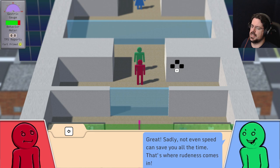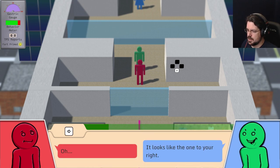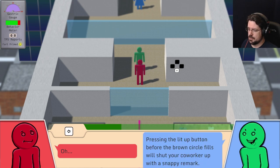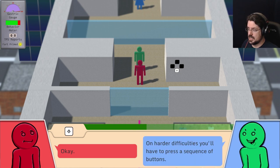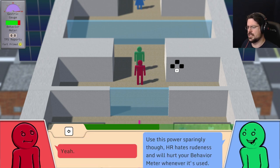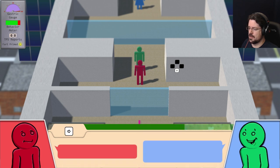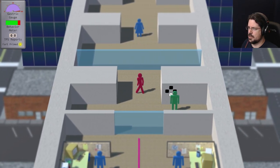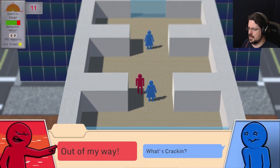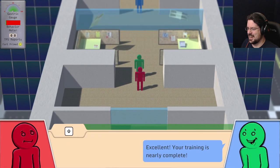Sadly, not even speed can save you all the time — that's where rudeness comes in. Oh, my specialty. Have you noticed that symbol that appears just before co-workers talk to you? Pressing the lit-up button before the brown circle fills will shut your co-worker up with a snappy remark, letting you skip the conversation. On harder difficulties you'll have to press a sequence of buttons. Use this power sparingly though — HR hates rudeness and will hurt your behavior meter when it's used. Out of my way! Move it! I don't have time for your shit. Shut up, Brenda! Fucking great.